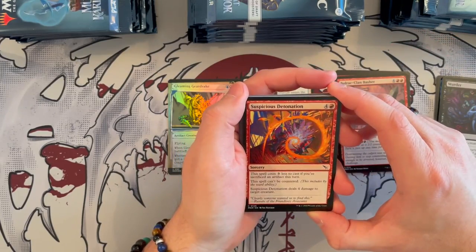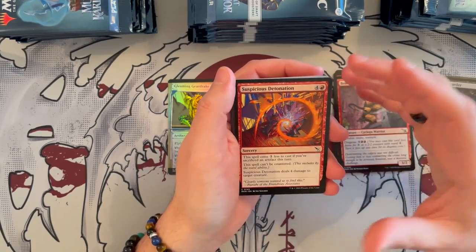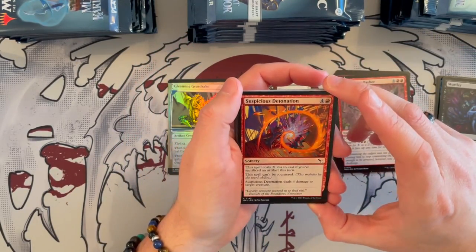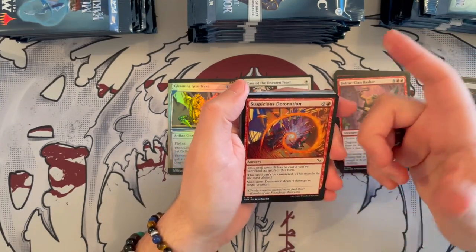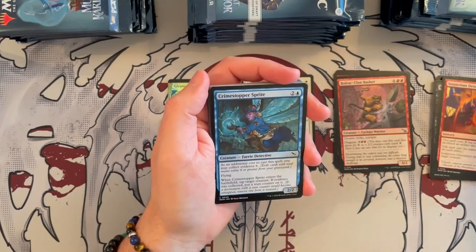Suspicious Detonation — it is a sorcery, costs 5, it's red. This spell costs 3 generic less to cast if you sacrifice an artifact this turn, which is very easy in this expansion with clues. This spell cannot be countered and deals 4 damage to target creature. It's like a Galvanize, and yeah, it's not bad. I'd prefer Galvanize over this, but it's there if you need it.